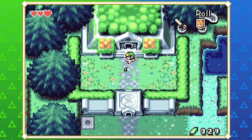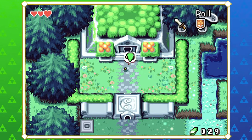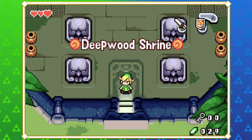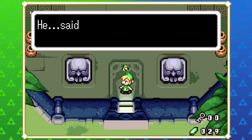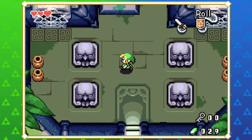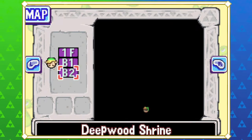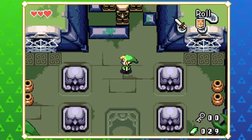Hey everybody and welcome back to Zelda's Play: The Legend of Zelda: The Minish Cap. We're going to be taking on the first dungeon — the Deepwood Shrine. Ezra's going to tell us what it is. The Minish Elder told us about it. We're looking for the four elements, which is apparently the only way to restore power to the Picori Blade. One of them apparently lurks in here.